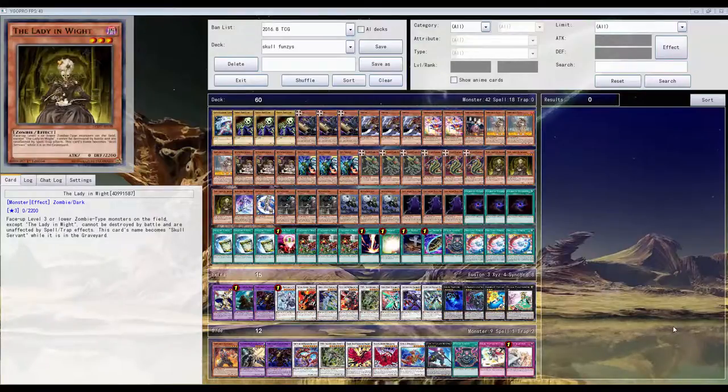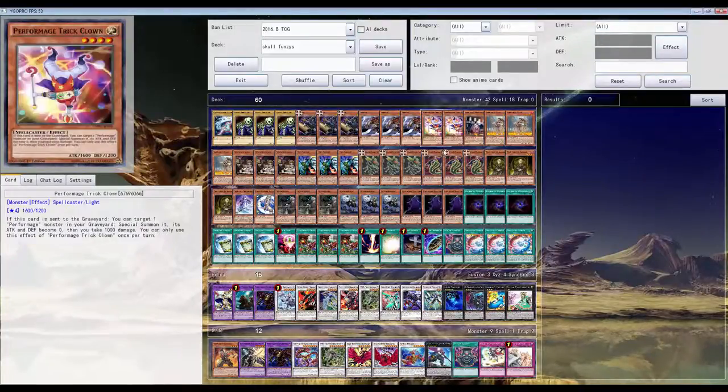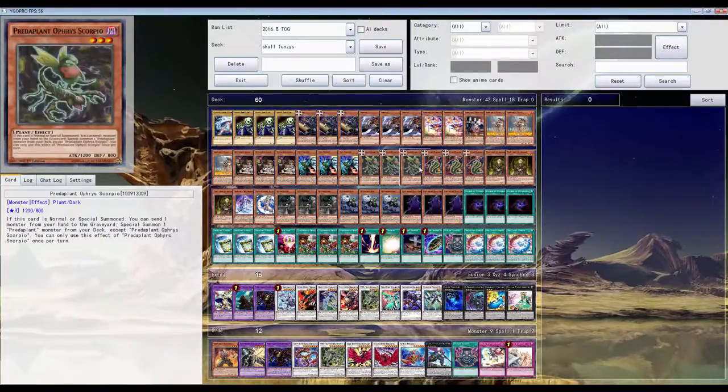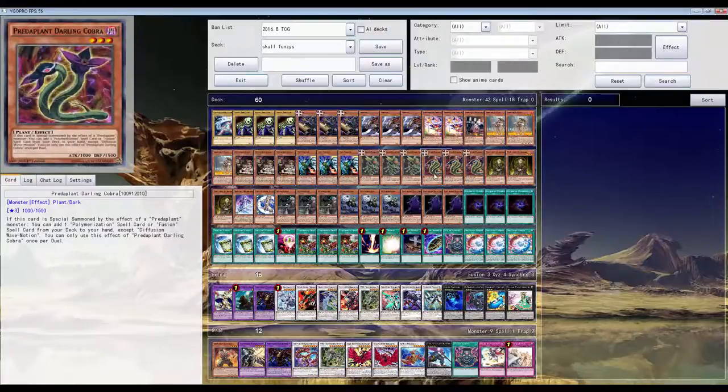What is up YouTube? This is the updated version of the IDK 32 Skull Servant deck. He sent this updated list, so yeah, I got card for card because he sent the picture this time — no screw-ups. This is the new deck he is running. He's running the new Predator Plants cards because they can pretty much search Brain Fusion, so it's like you get a free Brain Fusion.